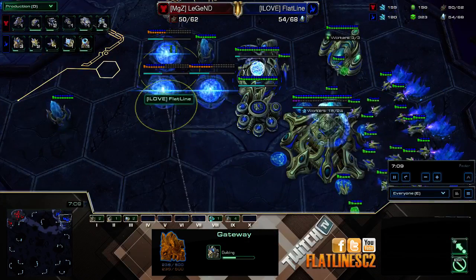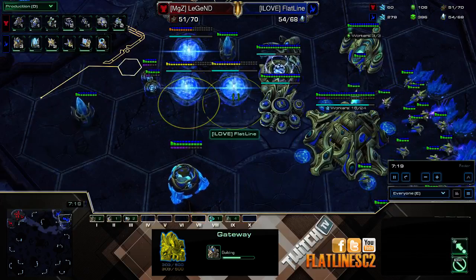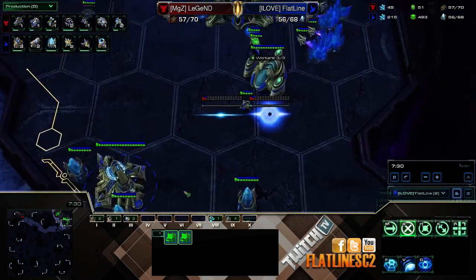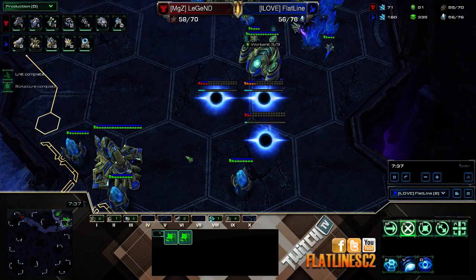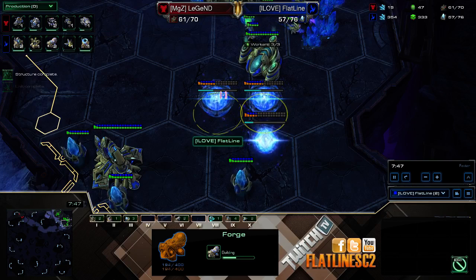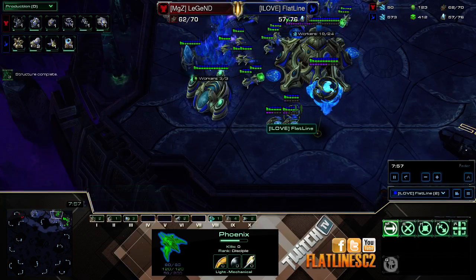I add on these extra gateways — pretty much playing standard. I actually wanted to go up to three gateways, not four; it's just a habit for me to add a fourth. I'm going to be getting my observer. I still don't know exactly if he is going mech or not, so I'm not hard-countering his build yet, even though I know him as a player. I want to play as if I was playing any random Terran on ladder. So I'm going to double forge — that's pretty much my standard in PvT right now — with the robotics bay. And I'll go ahead and scout with my hallucinated phoenix.